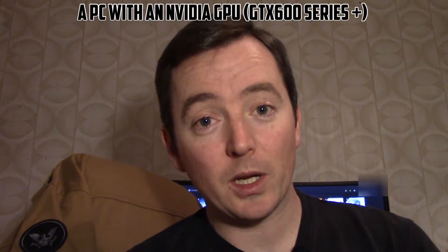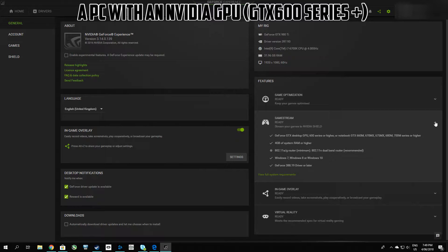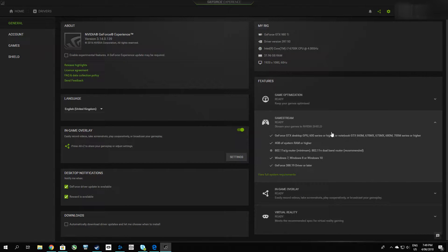It involves a couple of things and it's important that you have as many of these as you can because this will mean that you get the best experience. First and foremost you require a functioning gaming PC using an NVIDIA GPU of the GTX 600 series or greater. This is important because that is what is required for the NVIDIA GeForce Experience to enable the GameStream functionality, which is what serves up your PC games to your Android device.